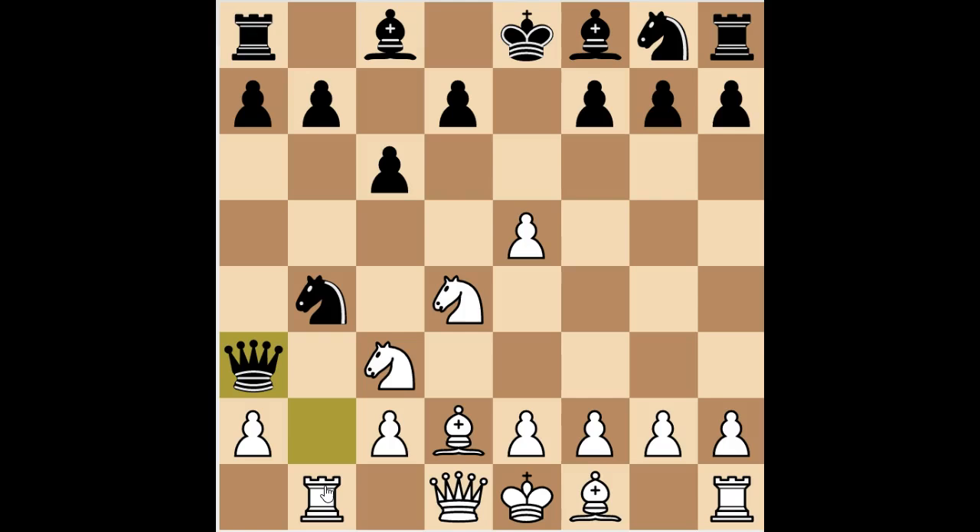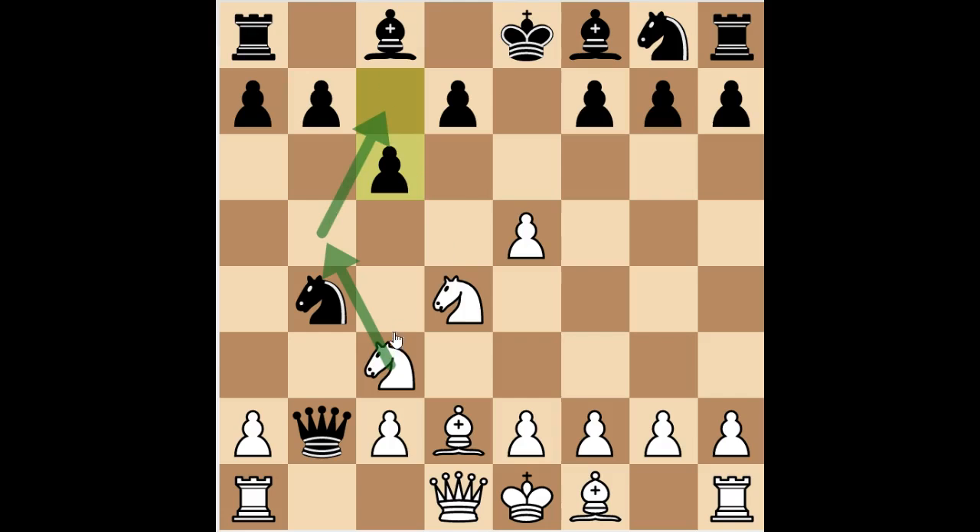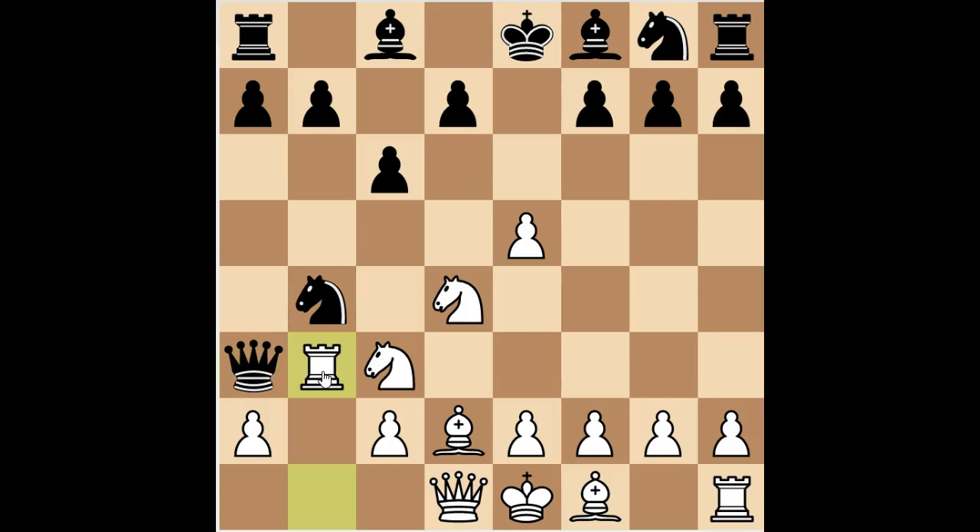My opponent actually played c6 first, trying to stop any potential knight move. But I played rook to b1, queen to a3, and I played the right moves: rook to b3 to kick the queen away. The queen went to a5, and I couldn't think of the next move to play. I actually played knight to e4, trying to unleash a pin on the knight. But the best move was definitely a3.